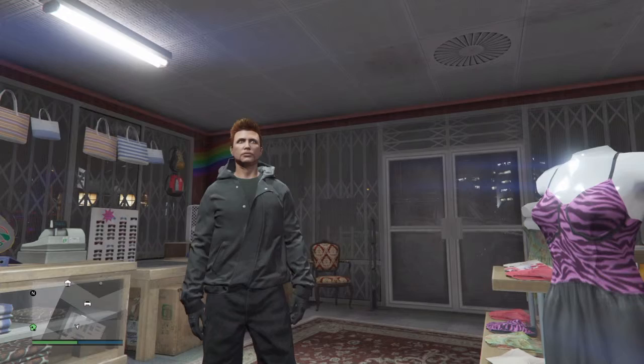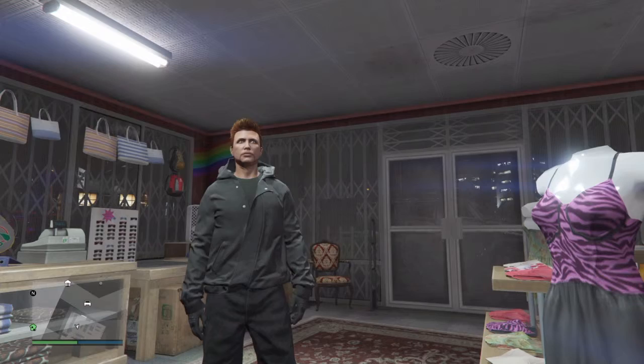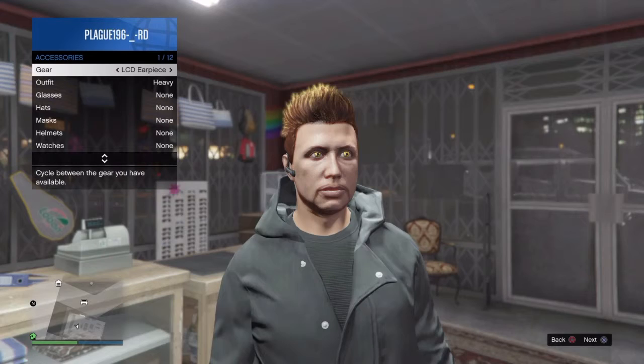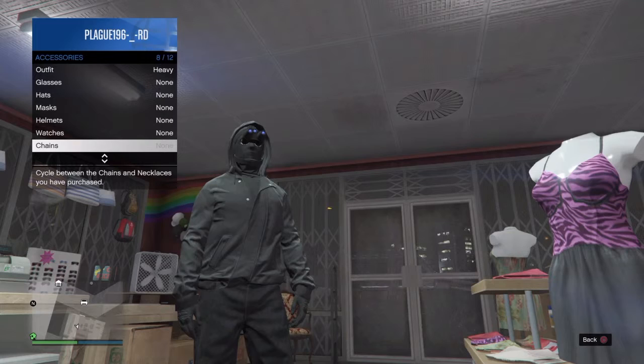In this video I'll be showing you how to put the hoodie on without any mask. What you want to do is get yourself the hoodie, then go to inventory, accessories, and put on the mask. Then you want to back out, go to accessories again, and put on the night vision.